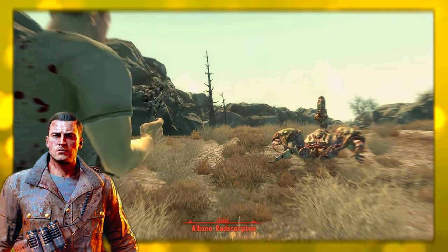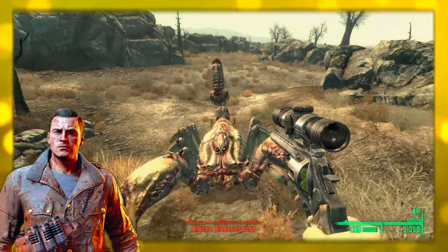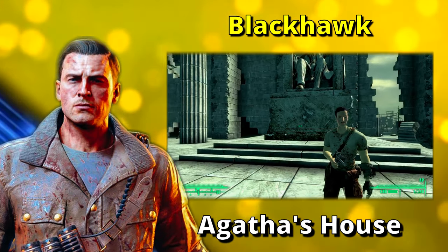Like the standard scoped .44 Magnum, the Black Hawk is a powerful, accurate sidearm. It has no recoil when looking down the scope and firing. This is one of, if not the most, powerful hand cannon you can get in the base version of the game.